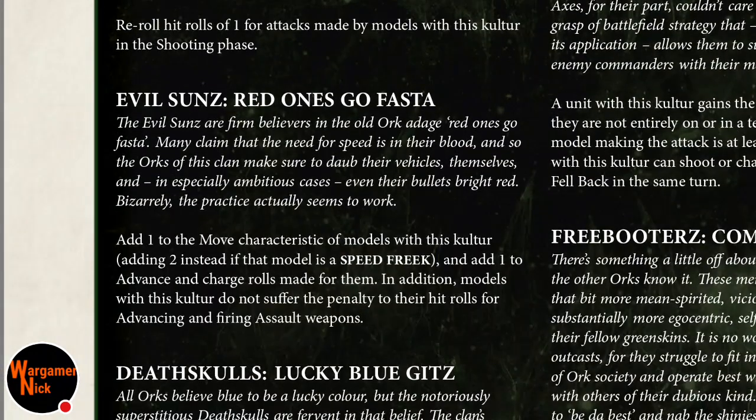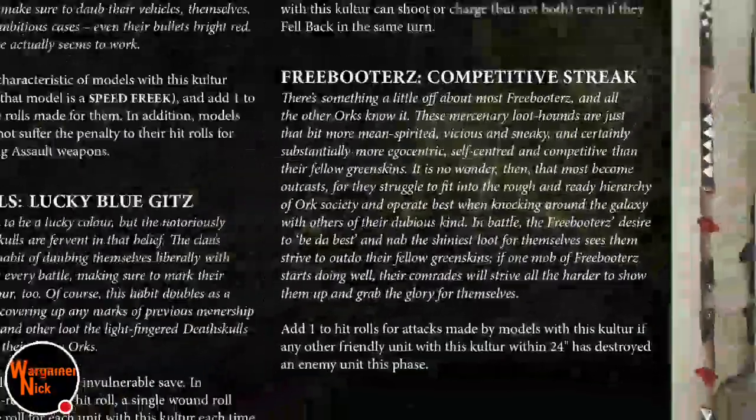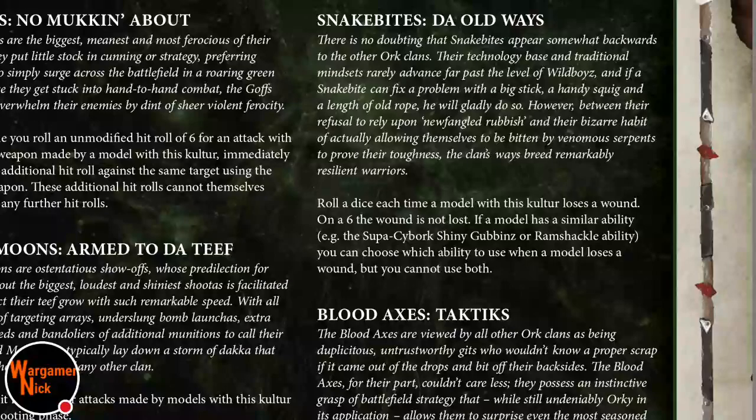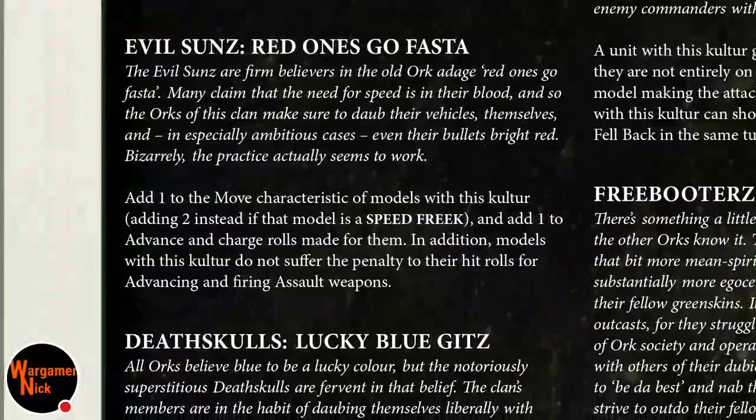Evil Sunz Go Faster adds 1 to movement, so you'd move 16 inches. With Fuel Makes a Grot you'd be at 22 inches advance, plus a 12-inch charge range — roughly a 34-inch threat bubble on the first turn. Add 1 to advance and charge rolls, no penalty for advancing and firing heavy weapons. It's almost definitely the Evil Sunz Red Ones Go Faster that's the best clan for him.